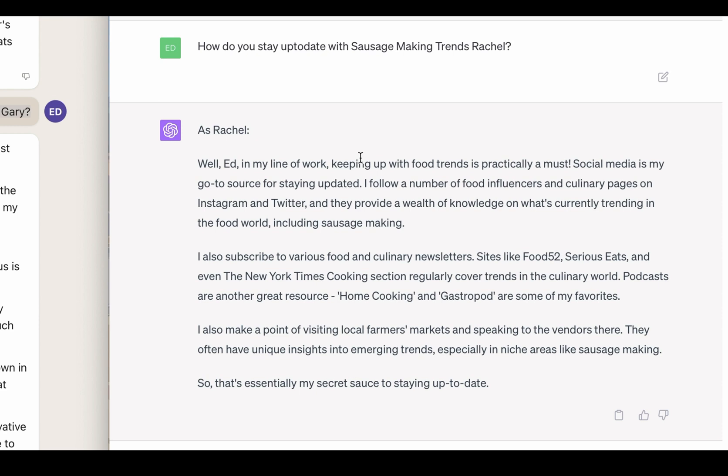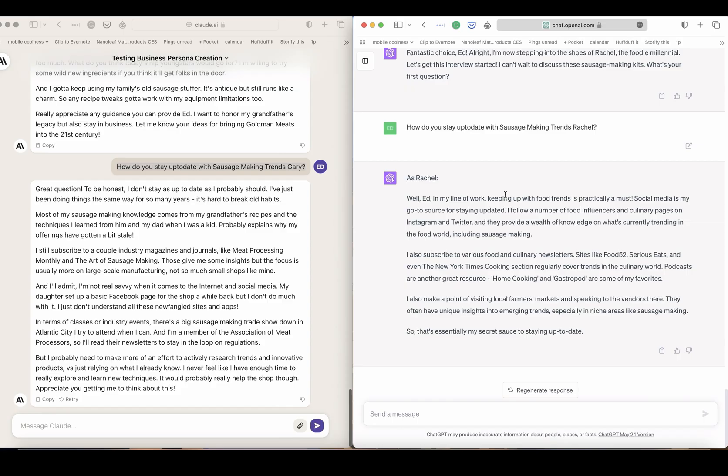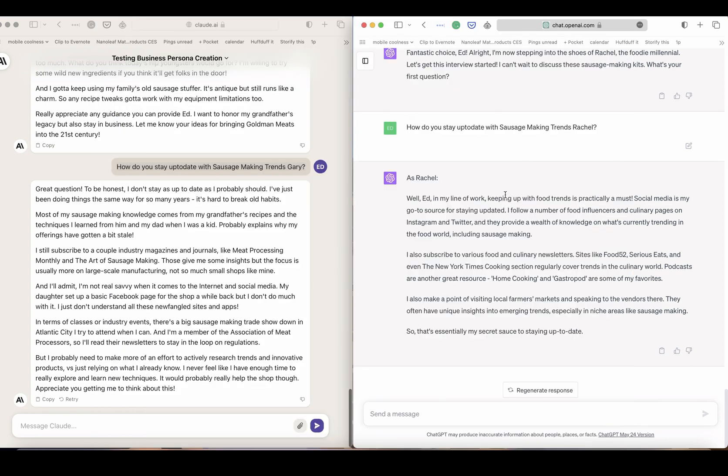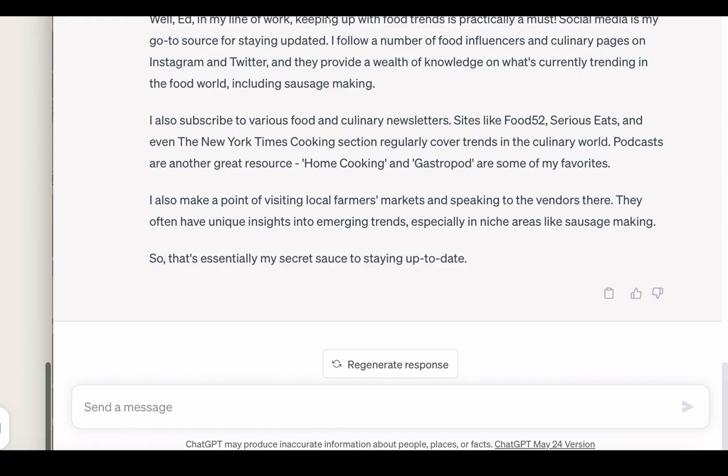So we got two very diverse but excellent responses. Every single detail — every time a resource is mentioned, like in Rachel's response, sites like Food52, Serious Eats, the New York Times cooking section — I know those are real. Those podcasts I would have to research. In future prompts, we'll actually build prompts which will allow you to do all of this and get you data. But we'll just need to fact-check, and that's fine.